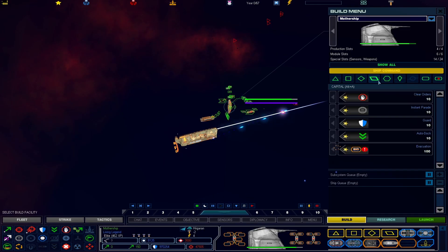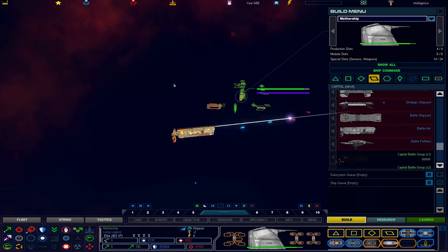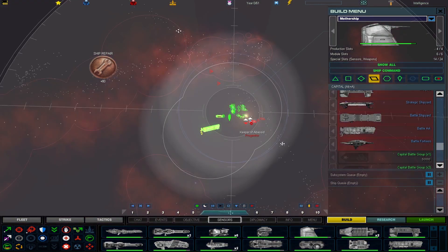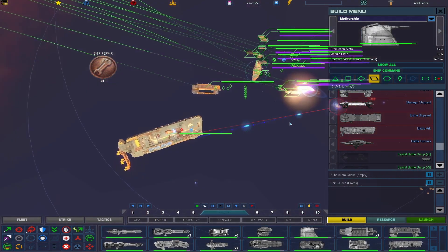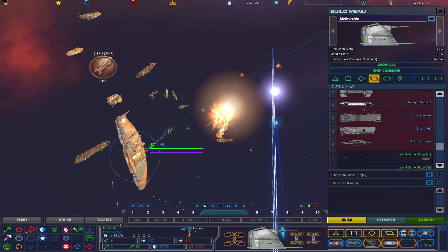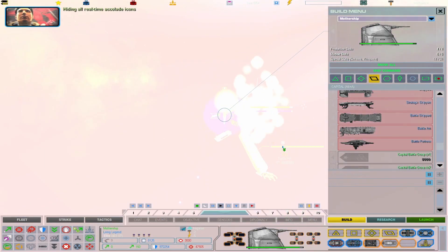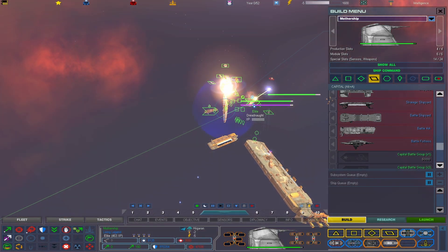We don't have the ability to build it yet. New utility class ships available for construction. New construction options available — everything else, move out of the way. New capital ships available for construction. Mothership, move your sensors or use your thing. And I realize this is actually another super ability — I think it does a bunch of damage to fighters and whatnot.